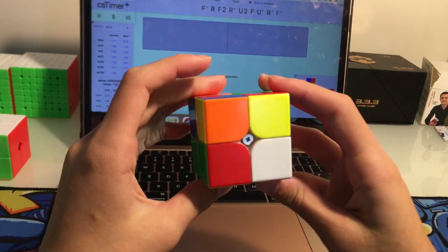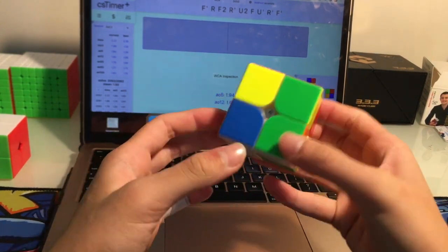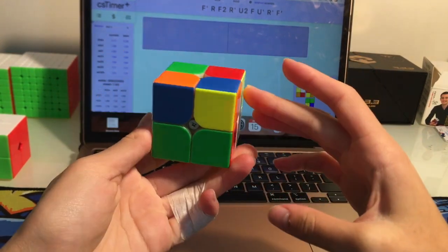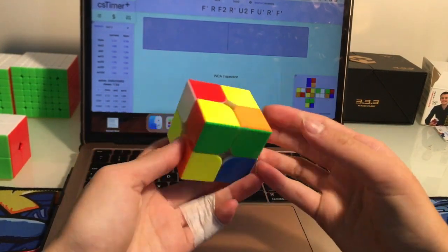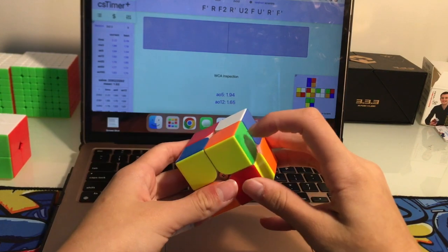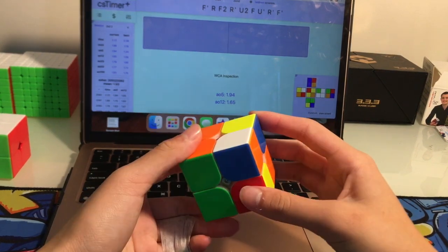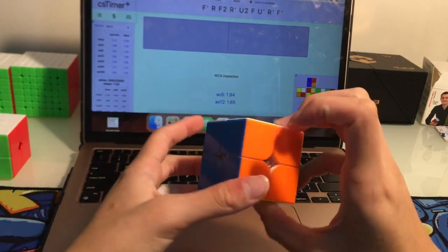White gives you an EG2 layer but I don't really like that case. Blue's hard. Red's pretty nice with a nice EG1, but I'll just go for green. First we build the bar on the back, inserting this piece with L U L prime, then insert this with L prime U L. We cancel into it like that, do an F2, go into it, and then a U2 AUF.